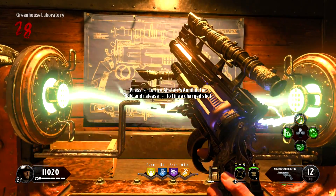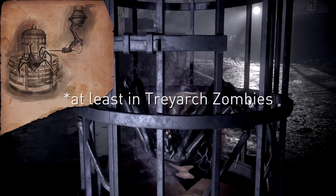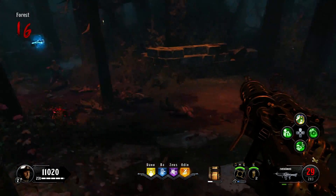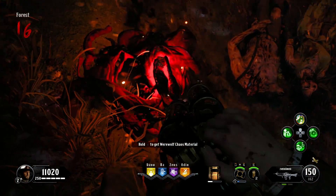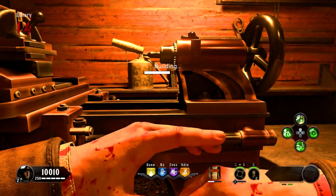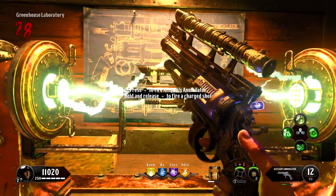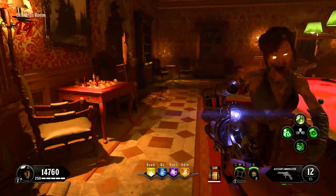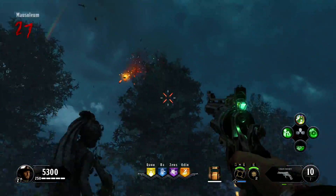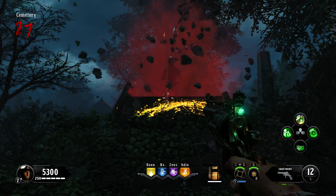The upgrade quest for Alistair's Annihilator — not since Zetsubou no Shima has there been an upgrade quest you have to jump through this many hoops for. To get the fully upgraded weapon, you no joke need to collect 13 separate parts: three for Pack-A-Punch, six for Silver Bullets to get the Werewolf Chaos Material, two for the Chaos Theory, and finally another three for Alistair's Annihilator. The weapon itself is a lot of fun to use and is super unique, but the amount of time spent running around looting the place is just kind of annoying, even when you understand where everything actually is.